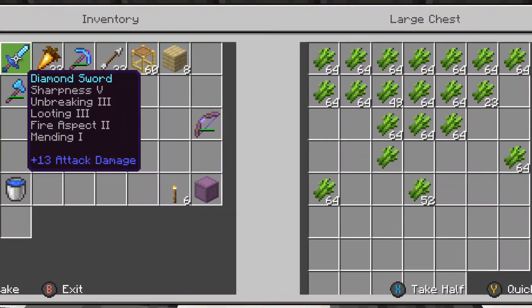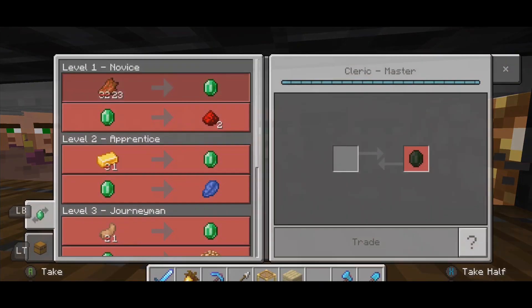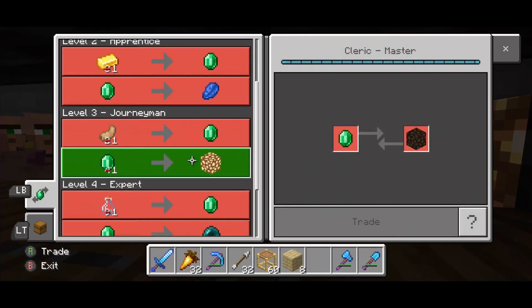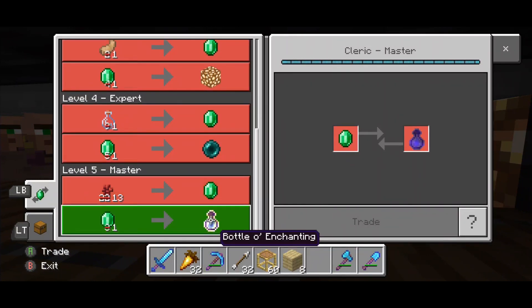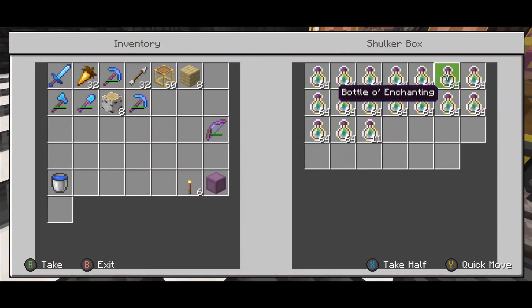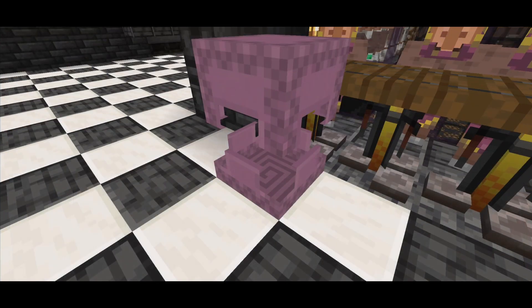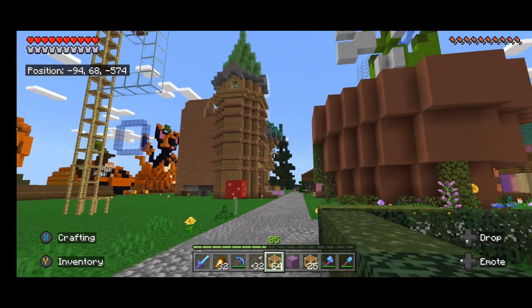This is kind of a temporary thing — we might end up tearing it down — but it works pretty well. We also have all of these clerics, and these guys are good for trading for lighting blocks and a lot of different things, especially bottles of enchanting. This has something to do with the shop we'll be putting together later, and we're definitely going to need all of these bottles of enchanting.